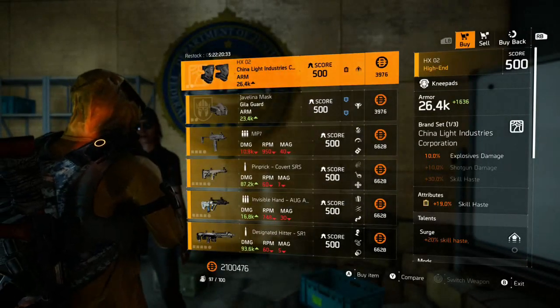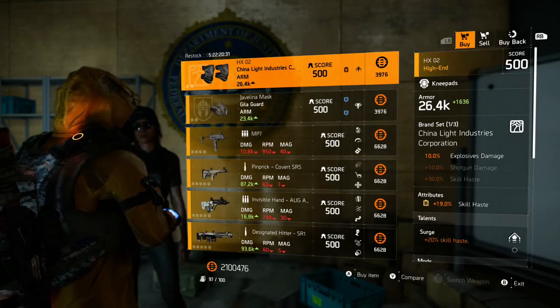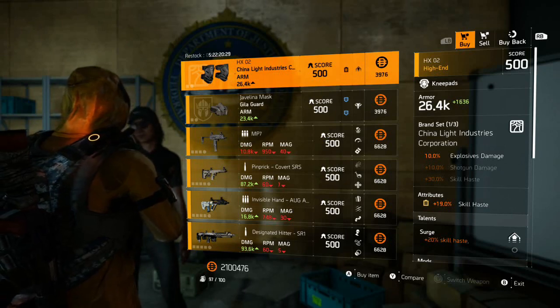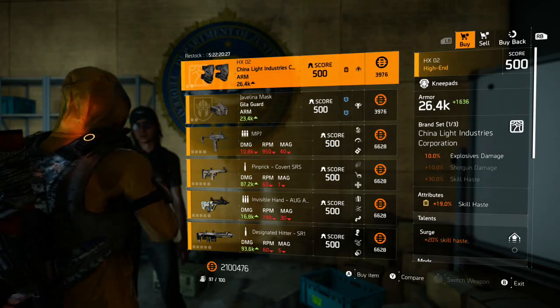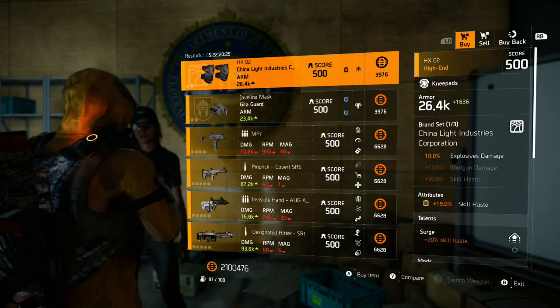Wow, this first item is actually useful. These 500 gear score China Light Kneepads come with a good Skill Haste roll of 19% — 27% is the max — but also comes with that talent Surge for an extra 20% Skill Haste. I'd grab a pair of these and try to put a max roll of Skill Power on them; they'd be great for all those seeker mine builds and explosive builds.